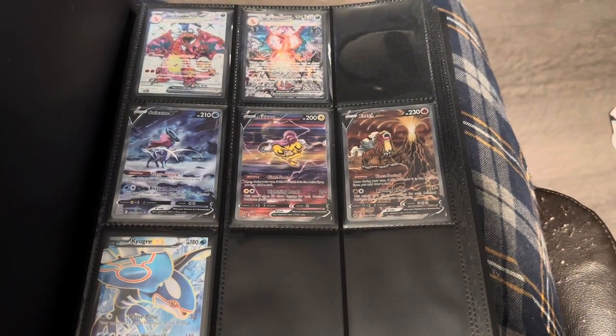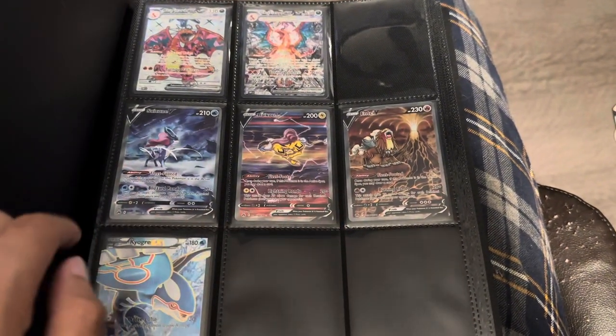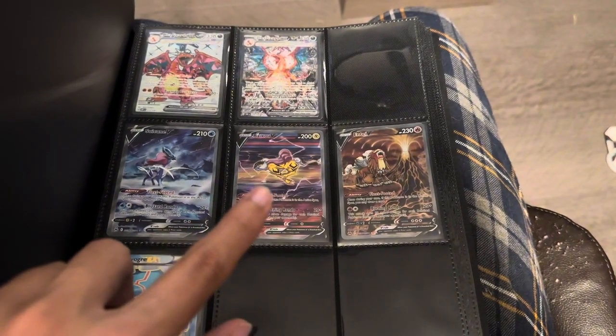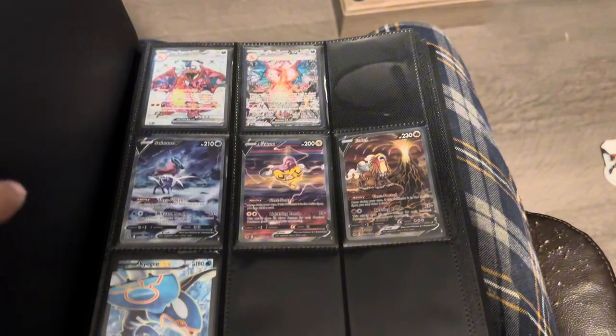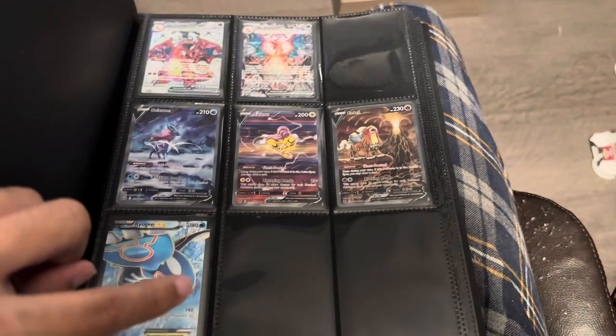I don't even know if I've uploaded that yet — if I haven't, I'm gonna get right to it because that's an insane video. Then from Crown Zenith we got all three of the legendary beasts. Let me know down below which one you guys like best. Mine is definitely either Raikou or Suicune, but Entei's is so good with like the almost-cry with the volcano going. Then we got Kyogre — one of my most wanted cards.